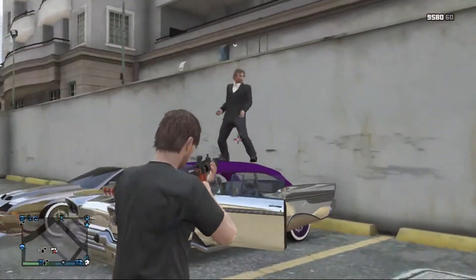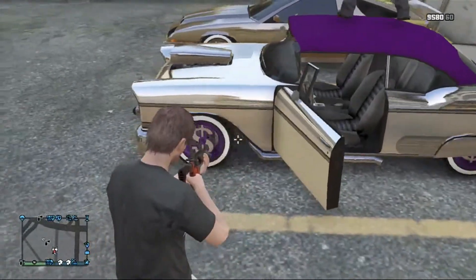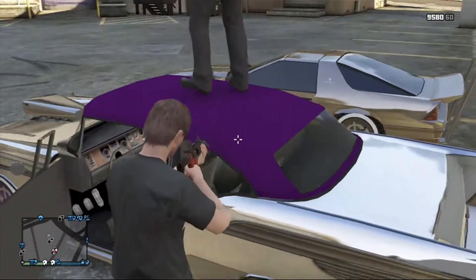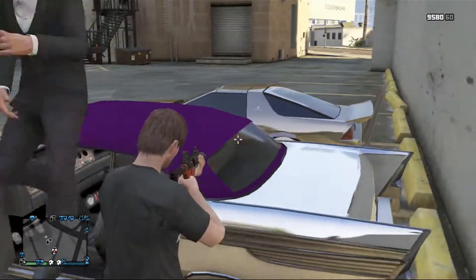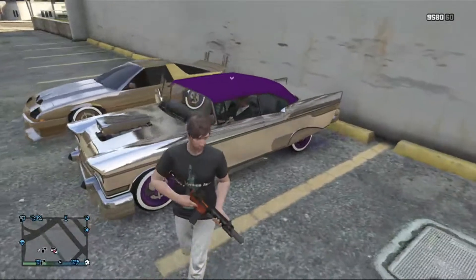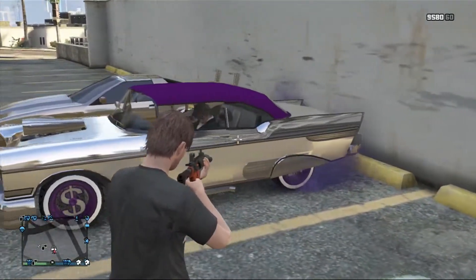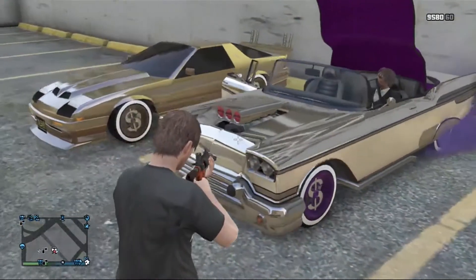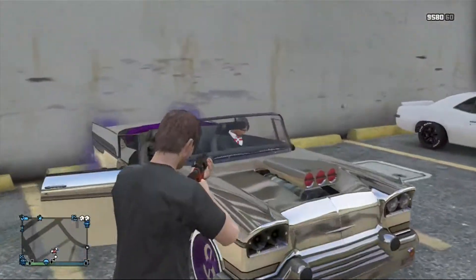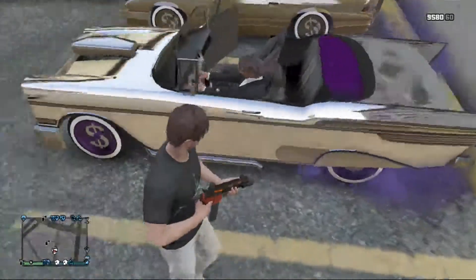This guy has the Tornado, I believe, with some purple money rims and a purple hood. Oh, what's he doing? He's showing off the purple tire smoke, which is cool. Cool bug catcher too. I actually used to have this car but I don't anymore. It's a nice car overall. I wouldn't put chrome on it, but this guy likes his chrome, I guess.